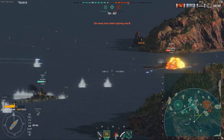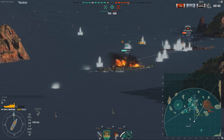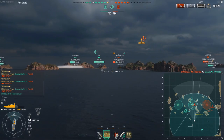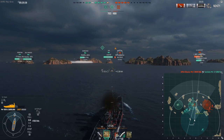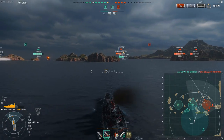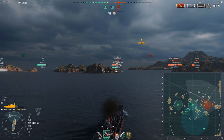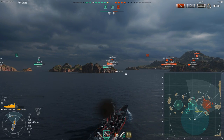A Yamato is pushing in against a Montana — that's a terrible move. You should never push a Yamato into a Montana. Montana loses to Yamato until it gets close, but as soon as the Montana gets close it absolutely wrecks the Yamato. Especially now with the Yamato's raised citadel, it gets citadeled extremely easily in close-quarter situations. Yamato is not a brawling battleship — it's a fantastic mid-to-long range battleship, but at close range it's garbage at brawling.